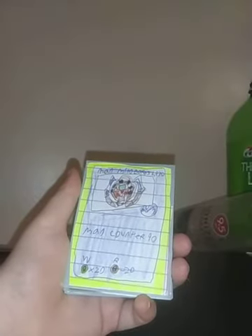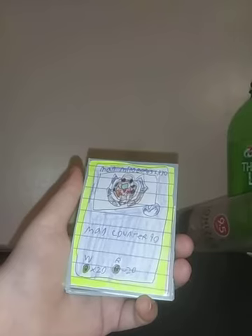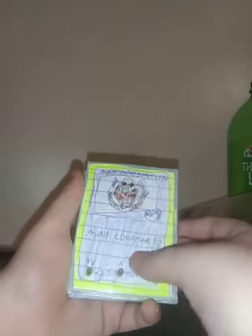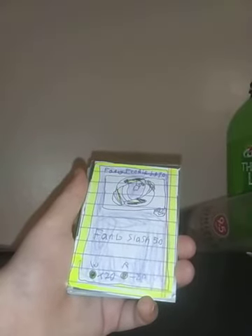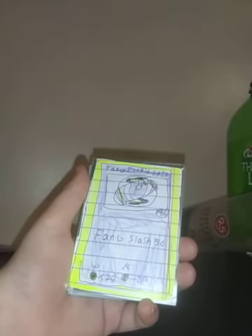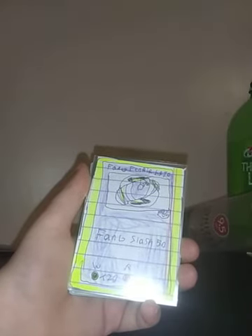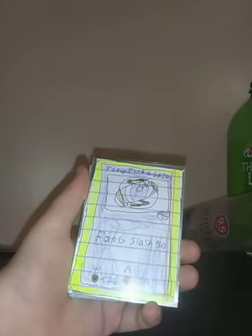Mad Minaboros, HP 70, is an Attack Type, Mad Counter 90, Weakness: Defense, Resistance: Stamina. Fing Fenora, HP 70, it's an Attack Type, Fing Slash 50, Weakness: Defense, Resistance: Stamina.